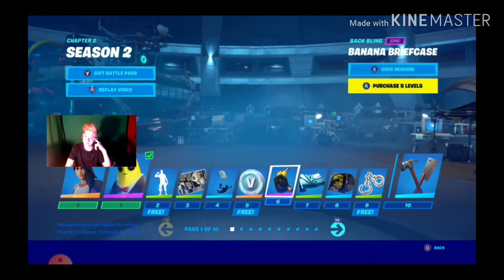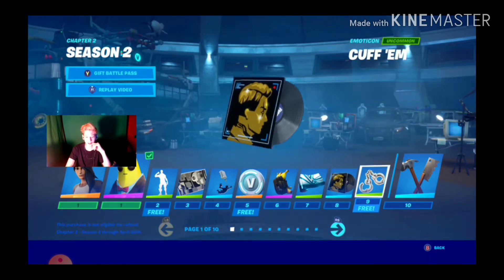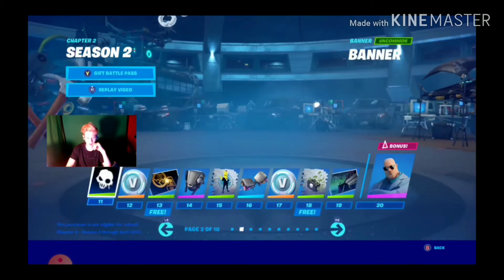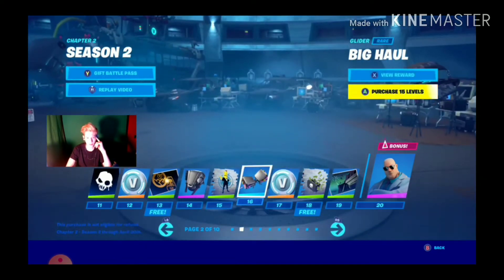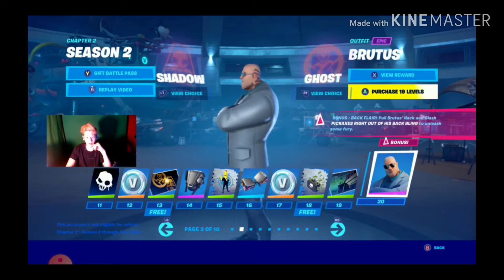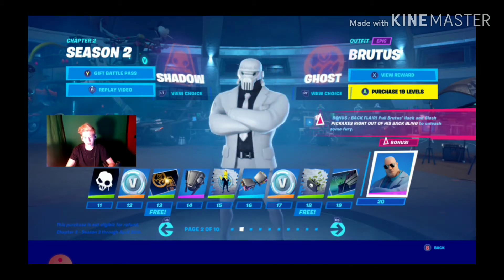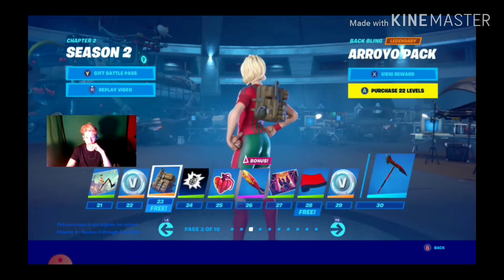Okay, I got 100 V-Bucks, got banana briefcase. Hench, spies. Cuff'em, Hack and Sack. V-Bucks, The Clash, spray, big haul. At tier 20 we get - if I choose one, do I get to... oh, I can change it back. It looks like a stormtrooper. V-Bucks backlink, Aero pack.